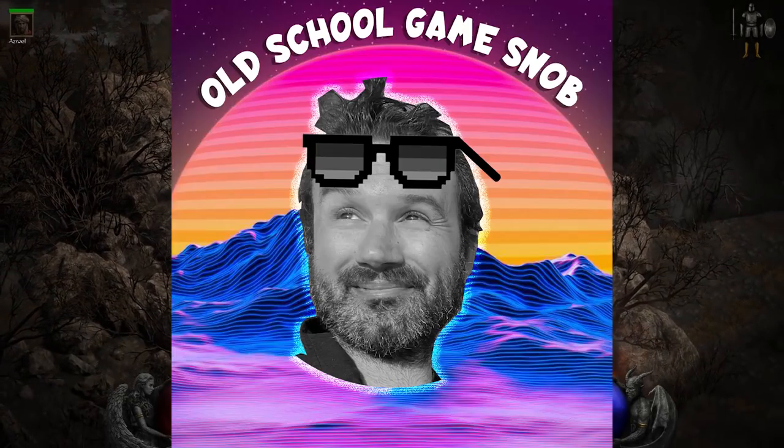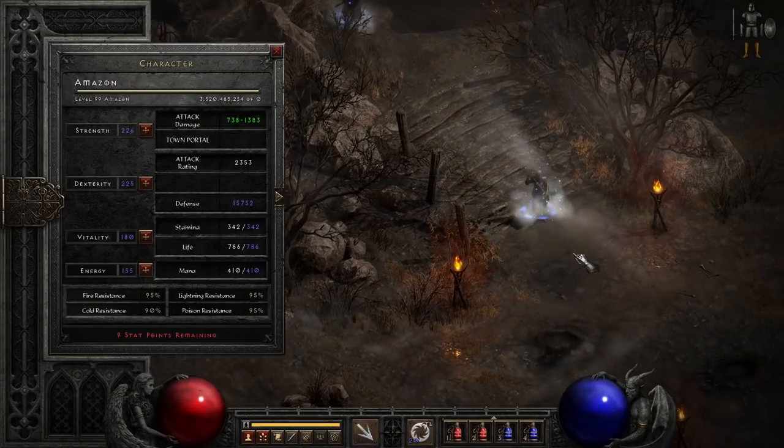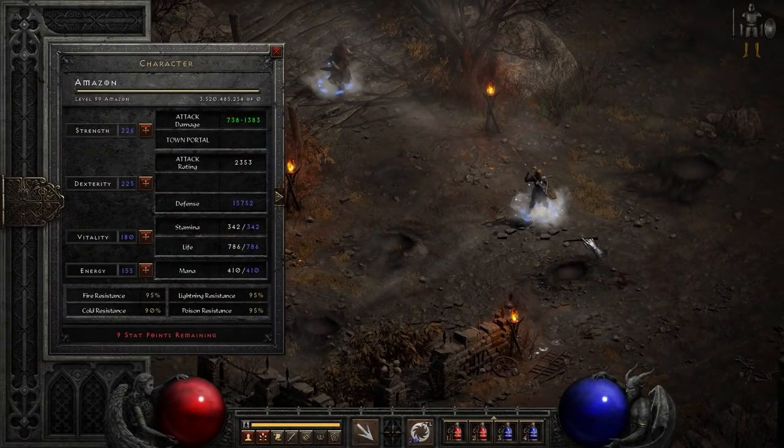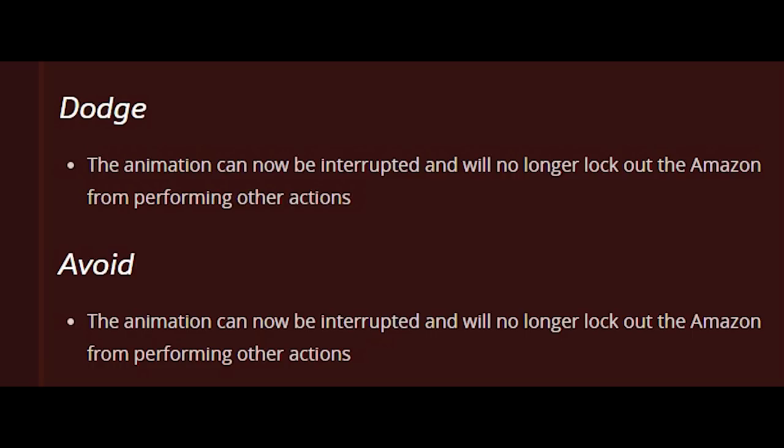Greetings, gentlemen and ladies. I'm the Old School Game Snob, and in today's video we're taking a look at the new Lightning Fury Javazon — I'm going to call her a 'Dodges On.' This is currently on the public test realm for patch 2.4.